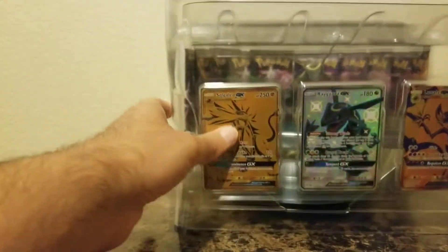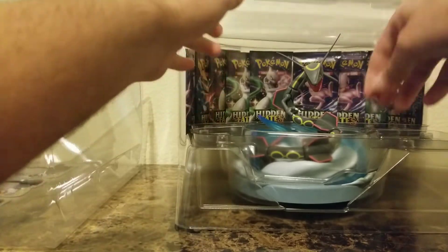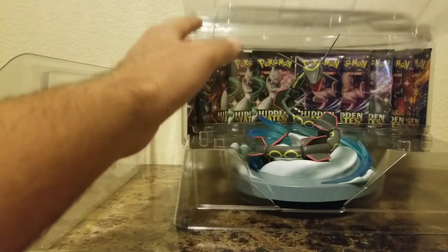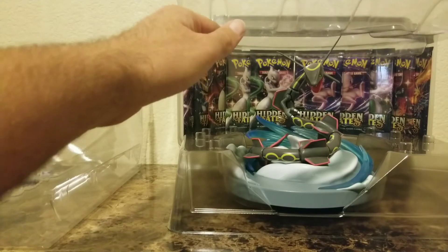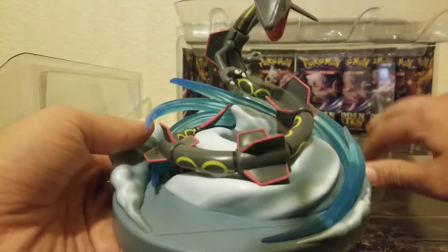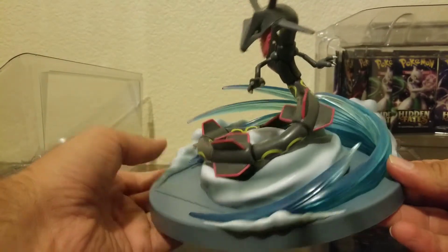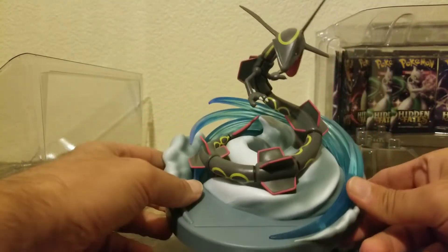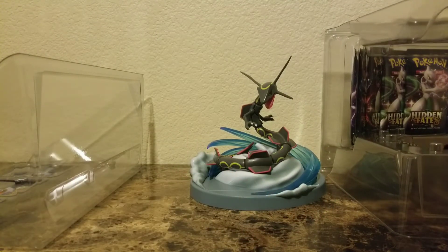Okay, here we go — pulling these to the side and showing them in a second. And here he is — the shiny Rayquaza. Look at that. That is nice. And there's a little slot right there to put your favorite card, which I will be putting my favorite card in in a second.